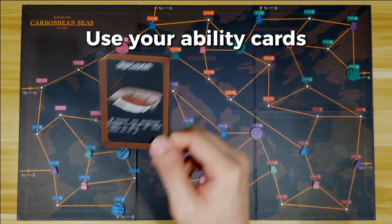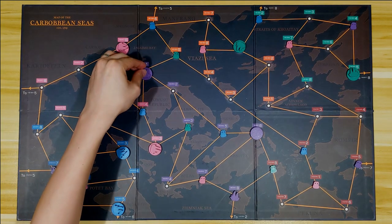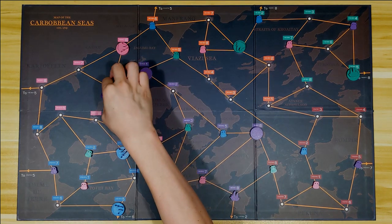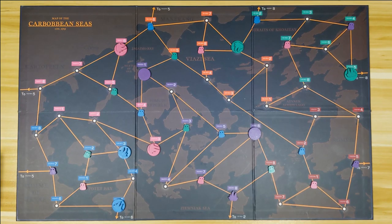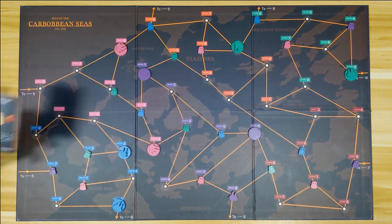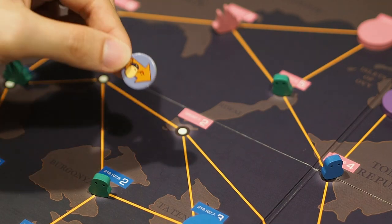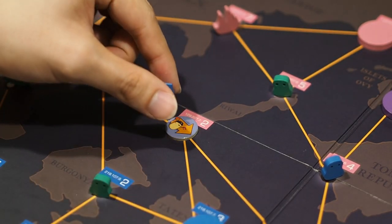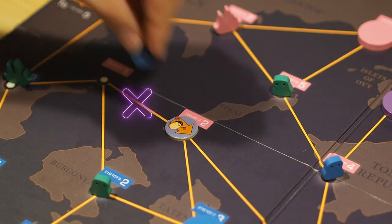You can use your ability cards on your turn. This ability card lets me spawn another ship on a warehouse — it's pretty awesome. I get to fulfill another order using it. Discard your card after use. After you are done with your actions, move on to the player on your left. He chooses to play an ability card before moving. The static route card allows him to place an arrow token on a node, which helps direct the flow of ships. When a ship lands on that node, it can only move in the direction indicated by the arrow.